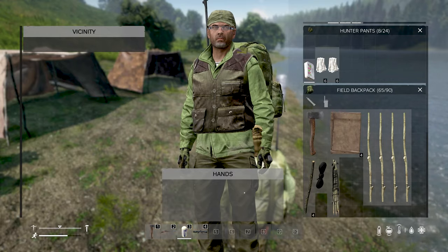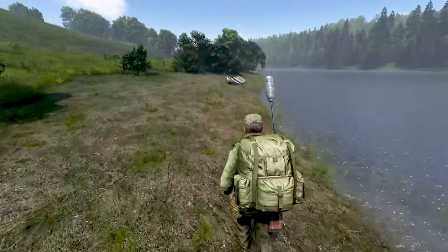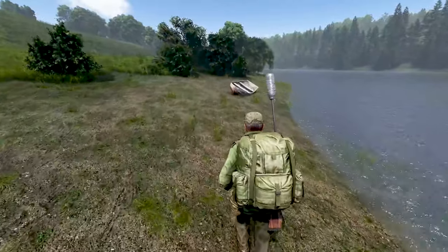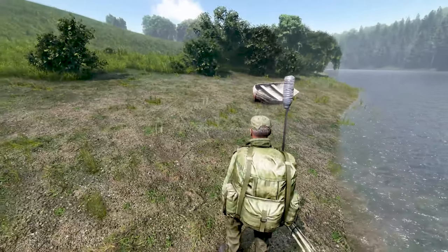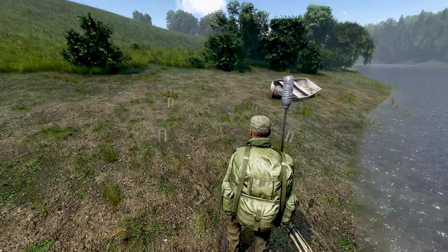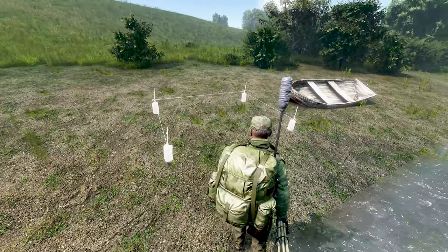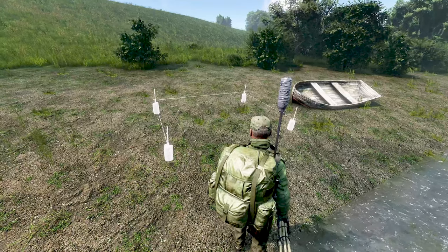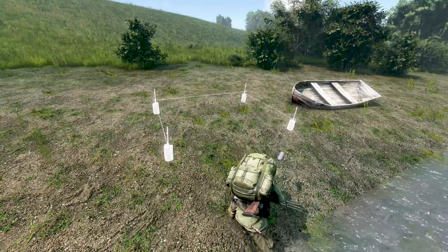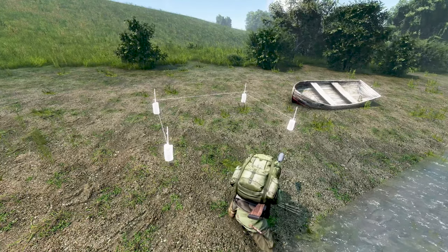I have a shelter kit right here. On PC, I'm going to hit right-click and it will give me a little white outline of where I can build the shelter. It will only build on level ground — see how it turns solid white? That means you can build there.